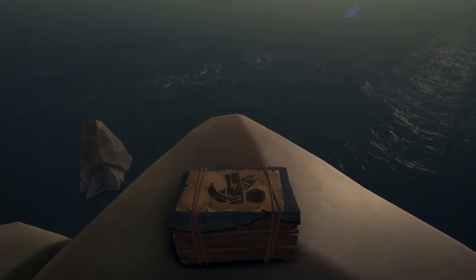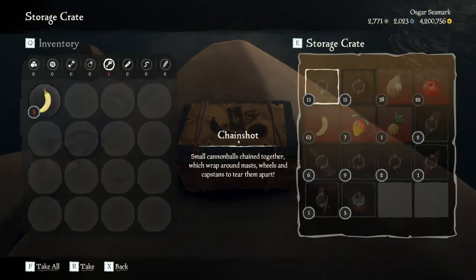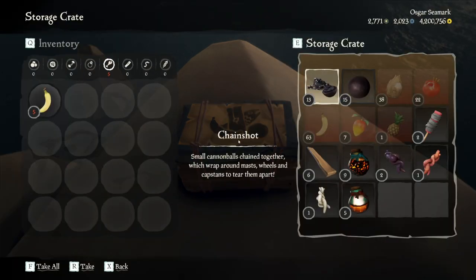So that is the last of the barrels. Let's see what we ended up getting. And there you go: 13 chain shots, 15 cannonballs — but really the food is what I wanted to focus on. 38 coconuts, 22 pommies, seven mangoes, 63 bananas, and that singular pineapple.